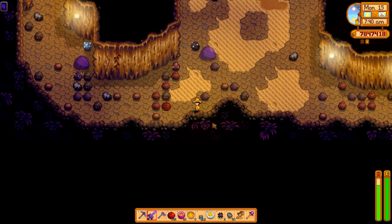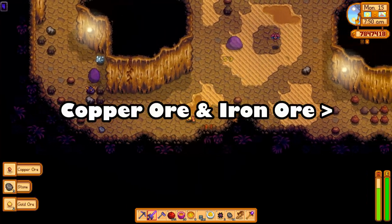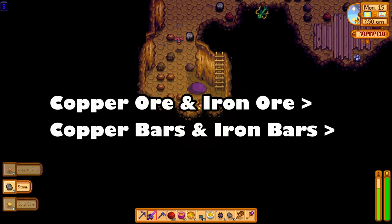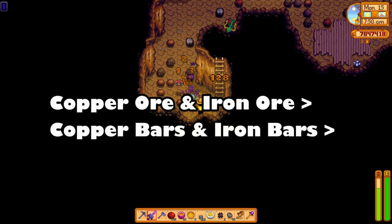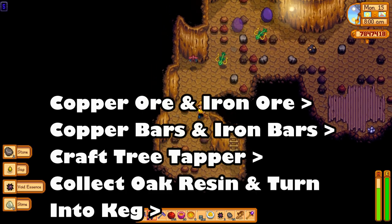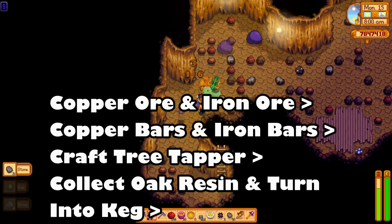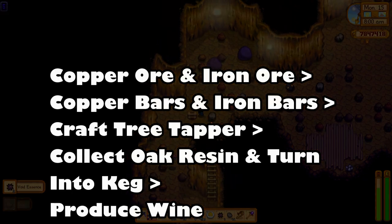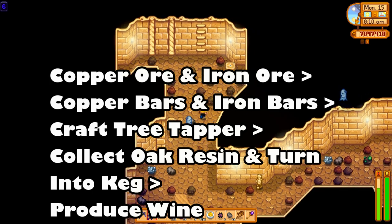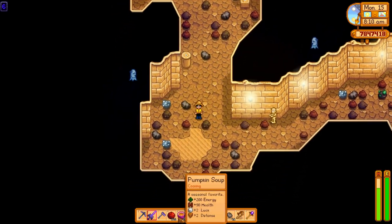For example, when you go mining for copper and iron ore, you turn them into bars. Then you craft those bars into a tapper, which you put on a tree. Then you get oak resin from the tree to make a keg. And then you can finally put some of your fruit, vegetables, and other things into the keg to make a more profitable item.